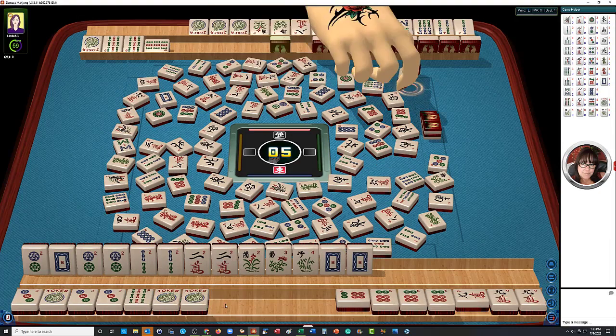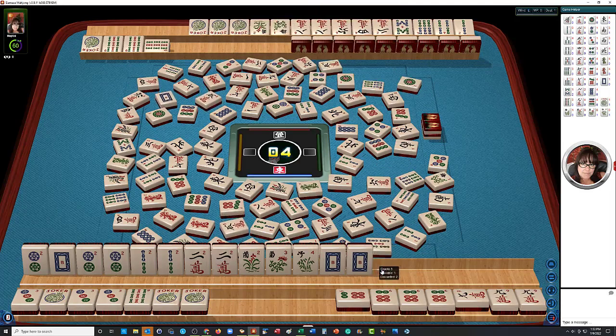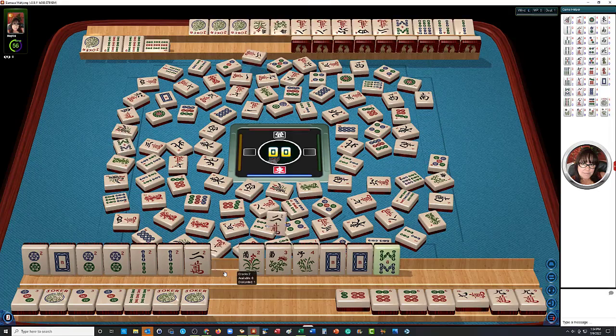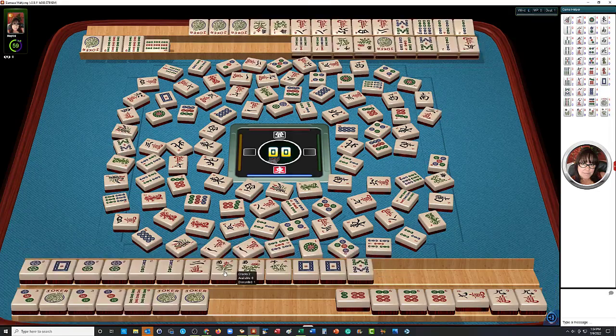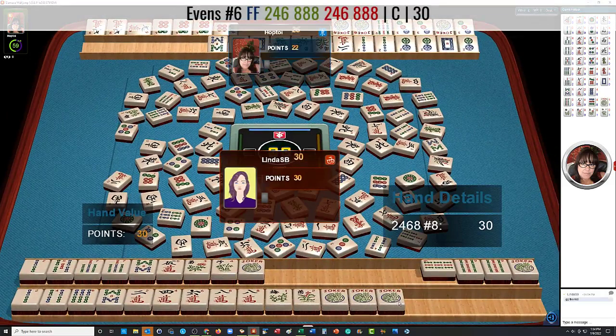Six characters, one dot, five crack. Where's the five crack on their side? Five characters, four dots. West — they don't want that. West wind. South wind. Okay, let's just throw the two crack. Two characters — we got close. It was fun trying. So they have a 30-point hand; they won because they have more points than our 25-point hand.